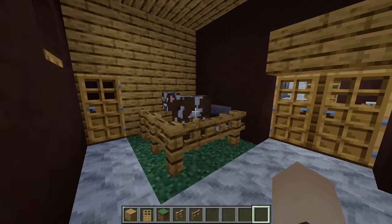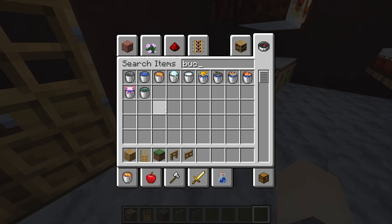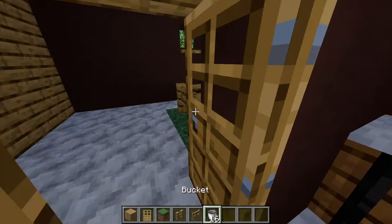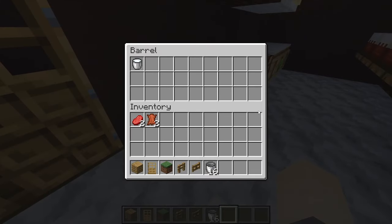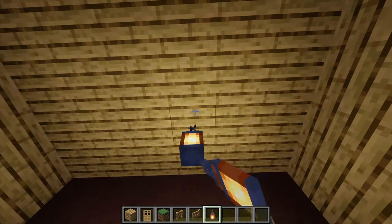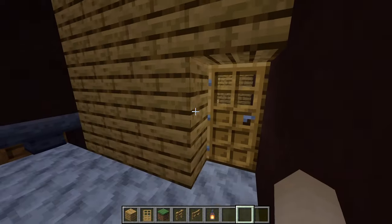In this barrel, fill it with loads of buckets so we've got a good supply. When we want to milk it, grab some buckets, milk the cow, easily dispense it into the hopper, then put it back into the barrel. For light, grab a lantern and place one to light this area up. Then come through to this area and remove all the blocks above this roof for later on.